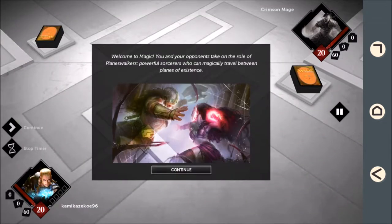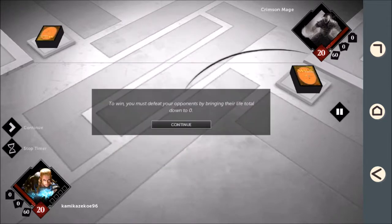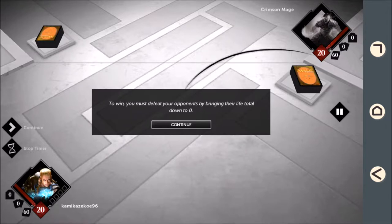Welcome to Magic! You and your opponents take the role of Planeswalkers, powerful sorcerers who can magically travel between planes of existence. To win, you must defeat your opponent by bringing his life total down from 20 to 0.